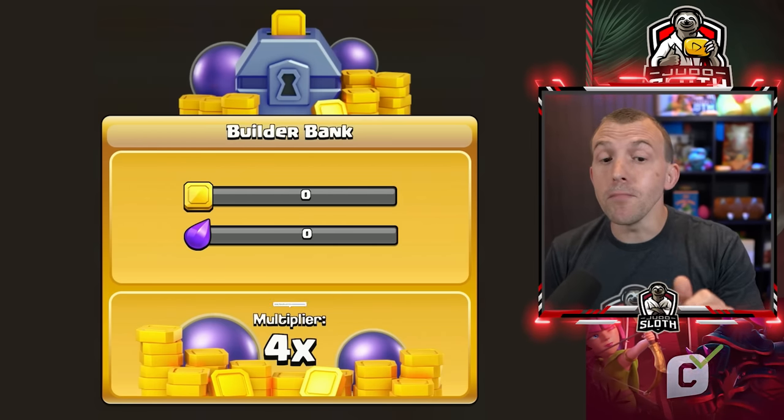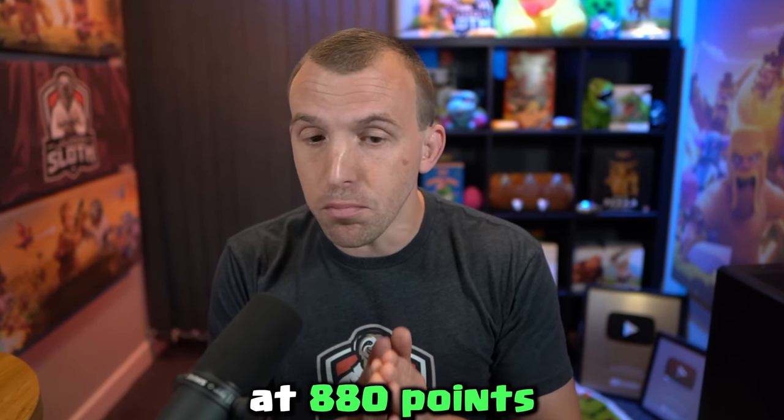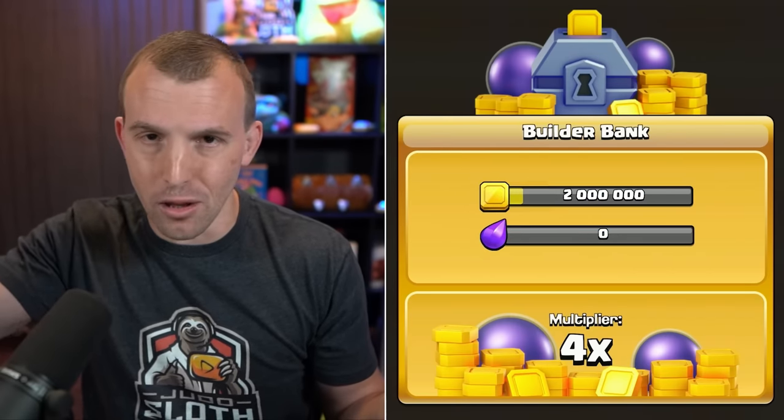The Builder Base Bank will actually be multiplied by four. This is unlocked at 880 points, and the exact same principle applies — half a million Builder Gold would equal two million Builder Gold in the bank.